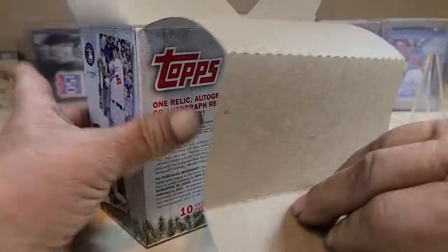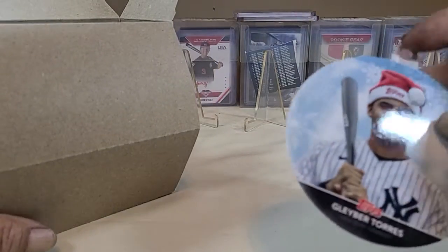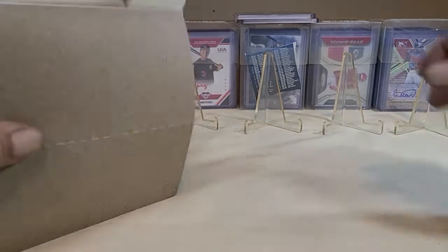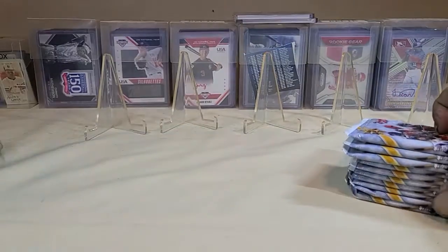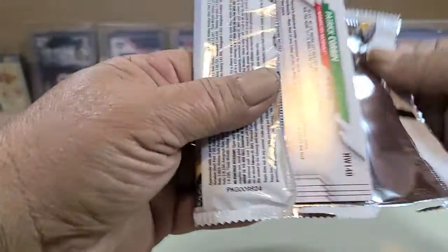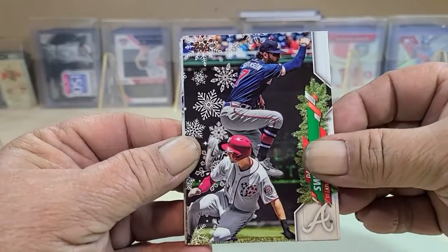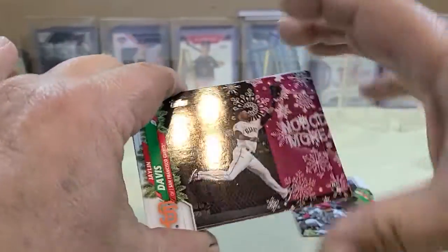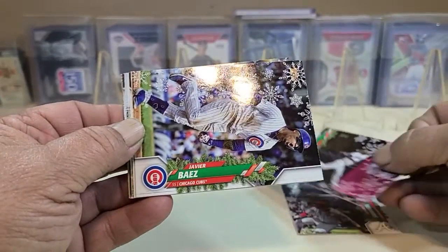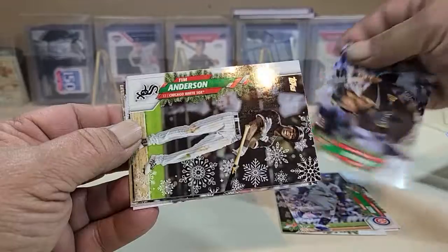We can open it up and look at the contents. They do add a little tree ornament. There are the 10 packs and we'll start ripping into it and see what we can find. You can pull autos out of this, though more than likely the odds are you'll pull a relic. About the same as last year — a little bit more garland around the names. They're staying with the 2020 design with the names going up the side. A lot of people are not real fans of that, but that's the way they chose to do it this year.